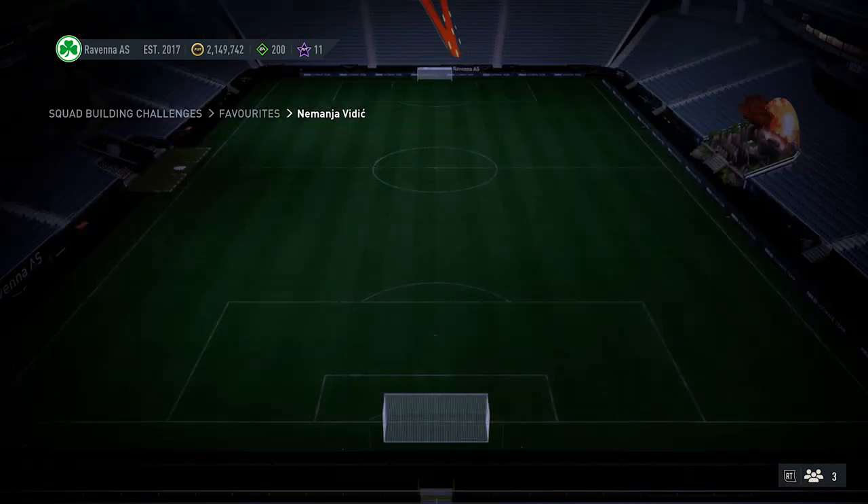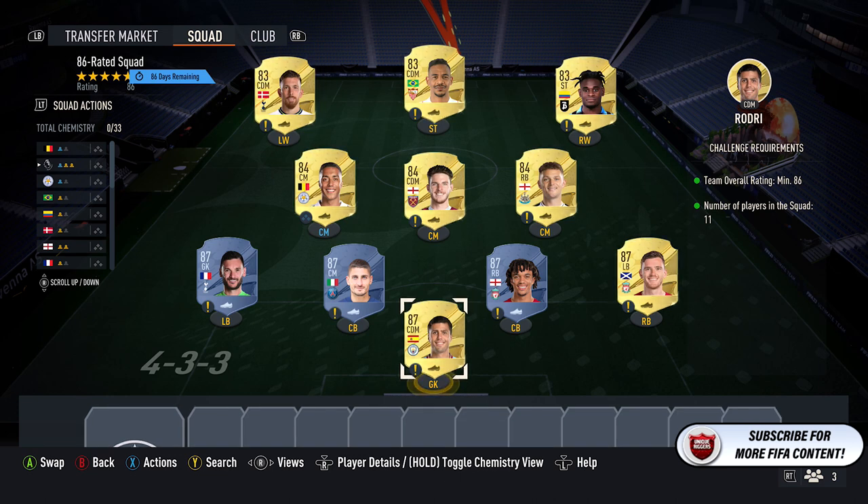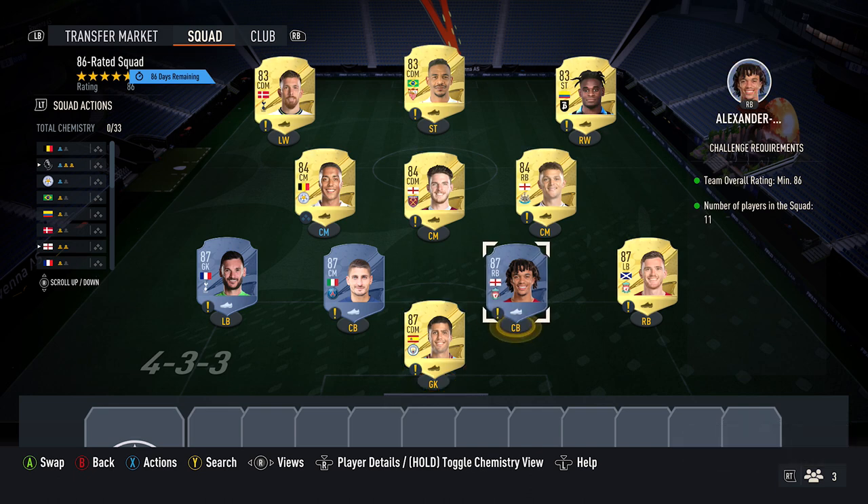Then for the final squad, just an 86-rated squad with no additional requirements. So with this one, you want to pick up the cheapest 5 x 87-rated cards you can find — these probably cost around 27,000 coins for my ones: Rodri, Trent, Robertson, Verratti, and Lloris.